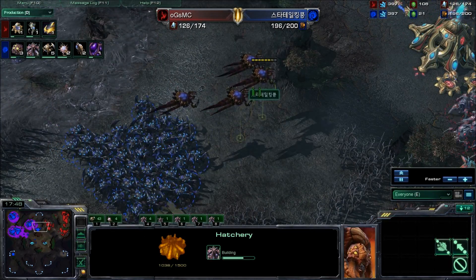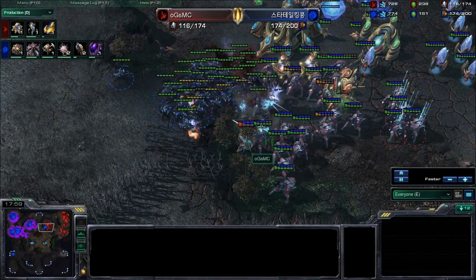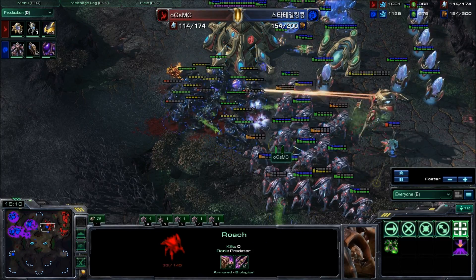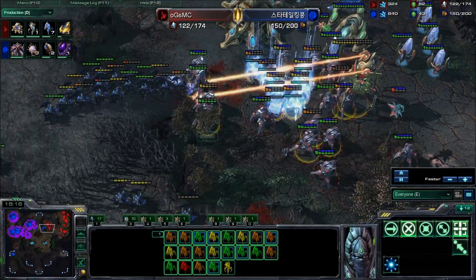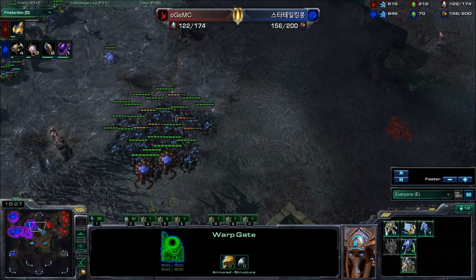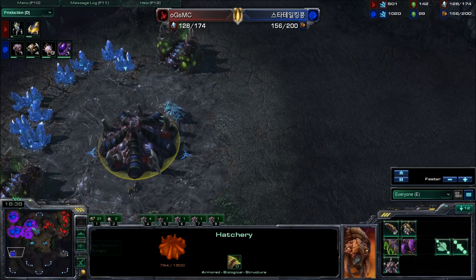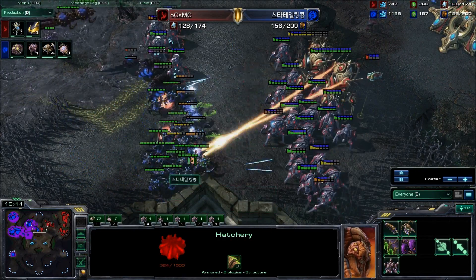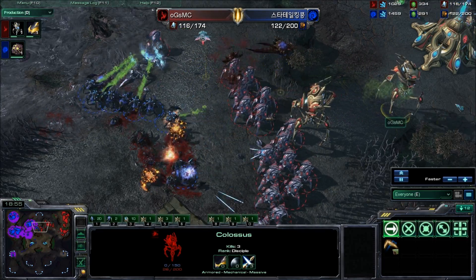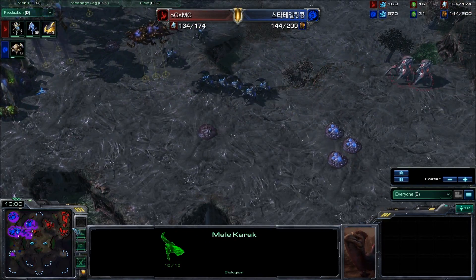King Kong wants to solidify his lead by expanding to a fourth, but his corruptors are coming a little too far forward. There are no sentries on the field so he'll be able to come in largely unanswered. MC has nine gateways — that's going to do wonders for him. It's three base versus three base. But then the dark templar come in — brilliant play from MC. Two overseers are on the field but without pathogen glands, both get targeted down brilliantly by MC. He picks off the last corruptor and I think MC's brilliant control just might win him the game, denying King Kong's fourth.